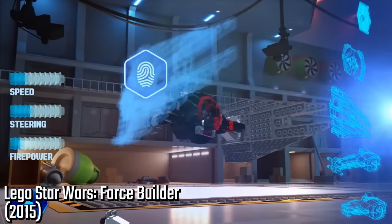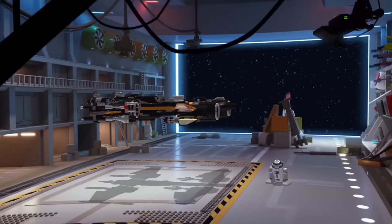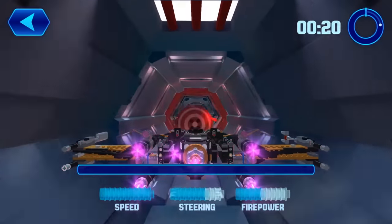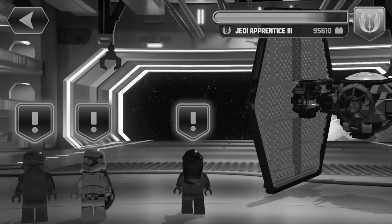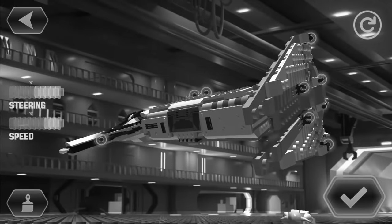This is LEGO Star Wars: Force Builder, released in 2015 — a game all about using the Force to build your own starfighters and ships. You could select different colours and parts to build your ship, then fly through a course, and that was pretty much it. The microfighters and starship games really aren't cutting it. Also, you can't play this one anymore because it no longer exists — they removed it from everywhere.